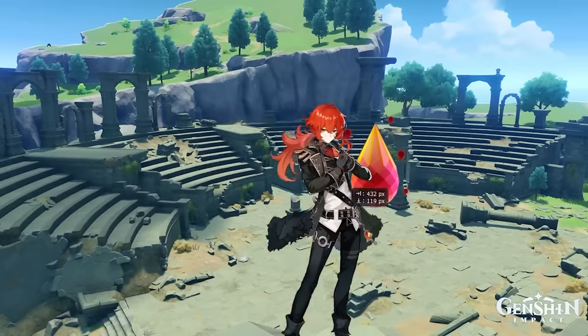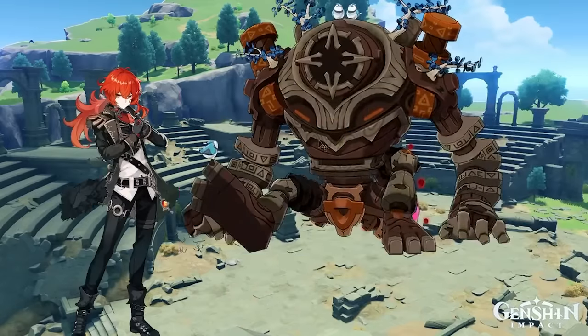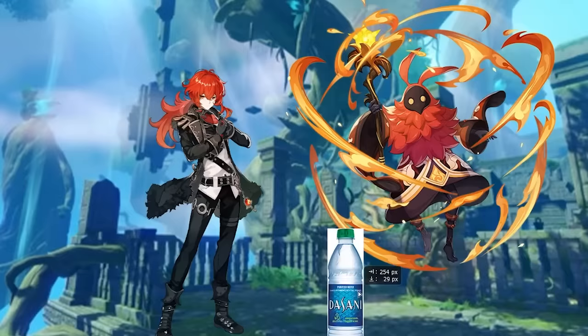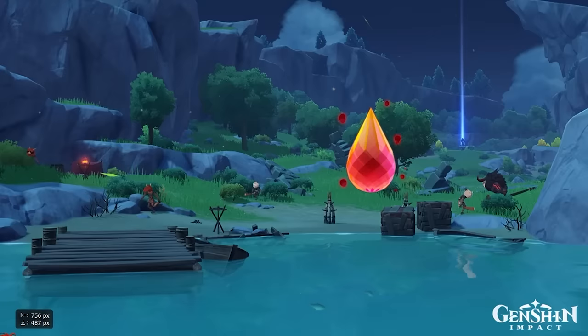Now we have to go to three different places to get three different Petrified Crystals. First, we have to fight a Ruin Guard, which took a while but was really easy. Next, I did the domain to get the Teardrop Crystal, and at the end was a Pyro Abyss Mage. But I smartened up and realized you can get rid of their shields using the water. Next, we storm a Hilichurl camp and raided their chests with the Teardrop Crystal.